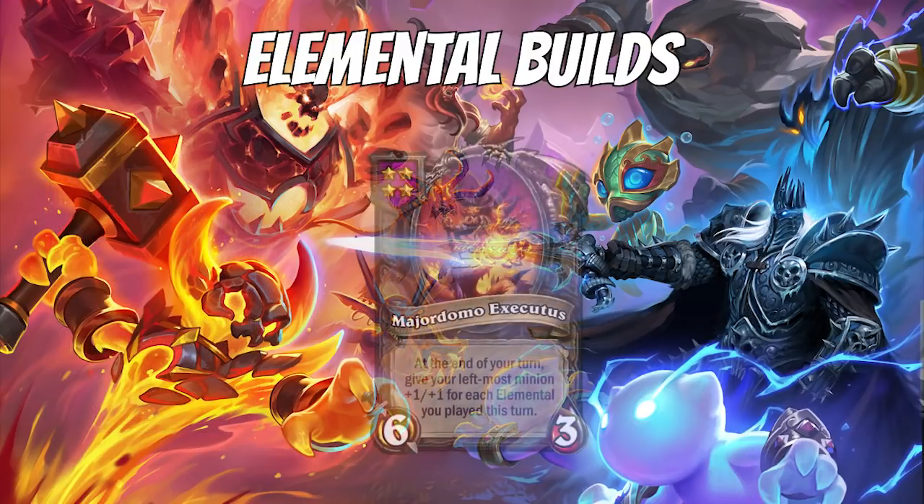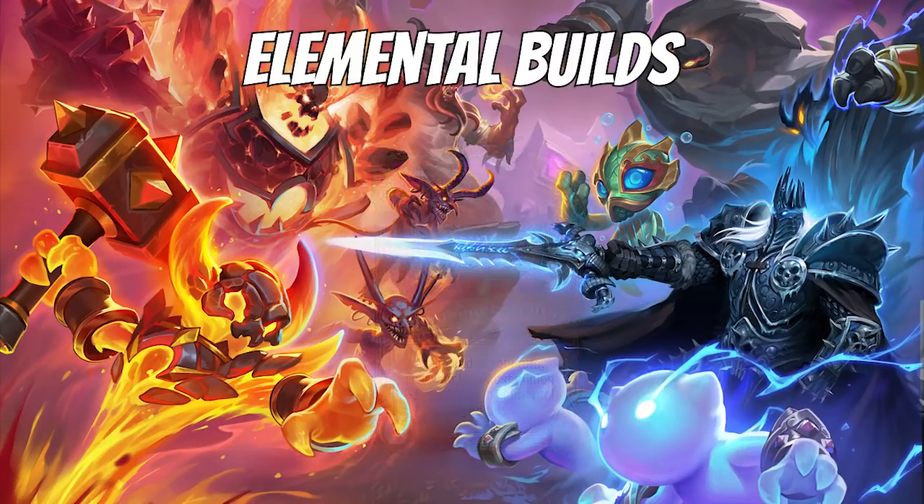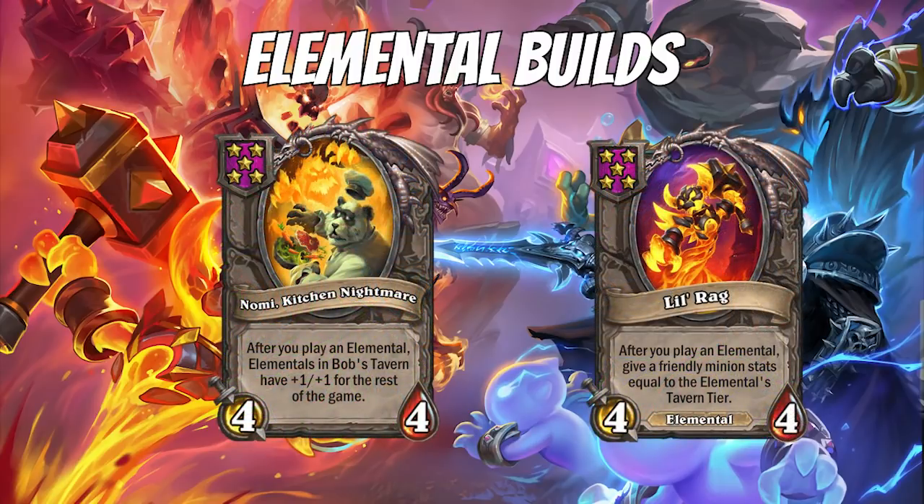I also want to talk about Major Domo. He's the Tier 4, 6/3 Elemental that buffs your leftmost minion 1/1 for each Elemental you play this turn. I think it is a waste of board space — it's not even an Elemental — so I suggest not trying to force Major Domo. The only reason you should be going an Elemental comp is if you have Chef Nomi on board or if you have Lil' Rag. TLDR of Elementals: do not force them until you find the Tier 5 key pieces, which would be Nomi or Lil' Rag. If you find Nomi, transition into a full Elemental build. If you find Lil' Rag, you can be either Elemental or Menagerie — whatever you want — just cycle high tier Elementals to get stats.